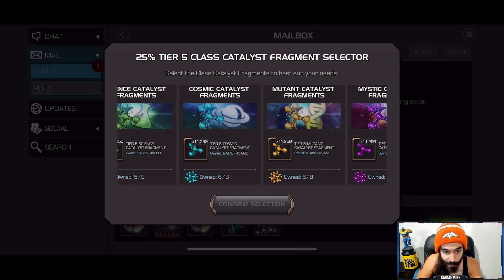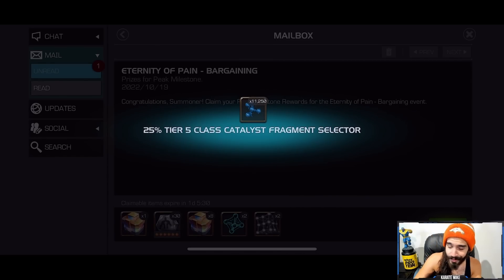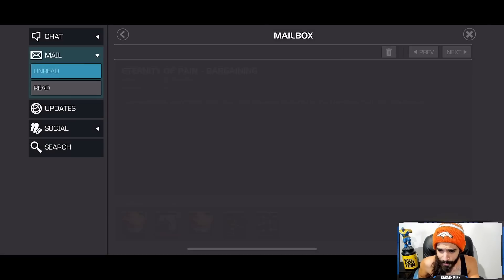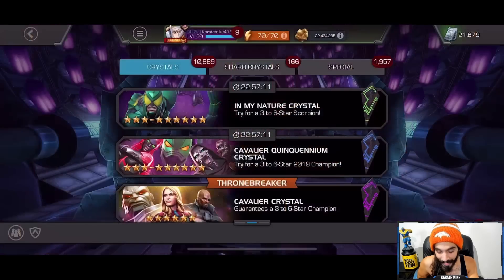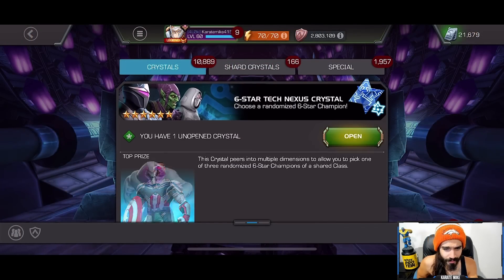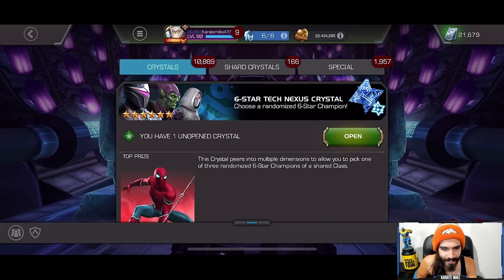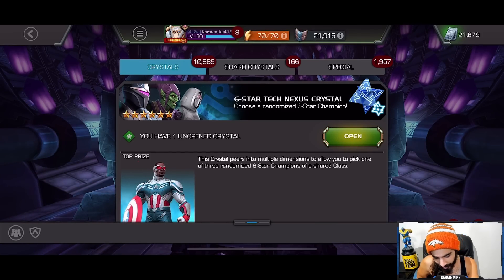I'm really low on tech so obviously I'm picking all tech here — seems like a no-brainer. Alright, we used all tech, got the tech nexus, and we're jumping right in. Six-star tech nexus crystal — the three champs I'd love to see — pop it up, look at that, and that guy too. Oh my god!